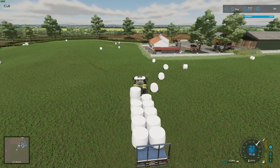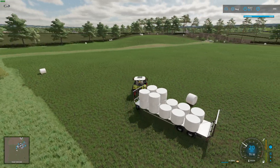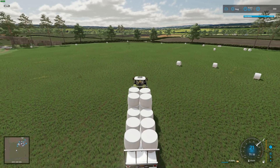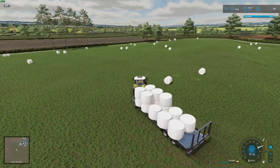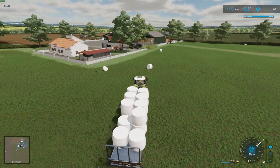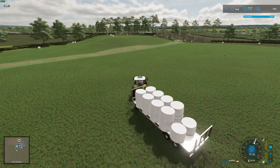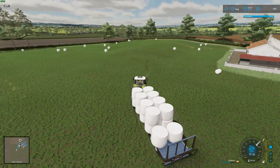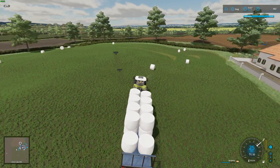Well yeah, there are some flatbeds that you can get, that you can put on the back of a truck, and they're good for picking up bales — especially if you've got awkward spots where you want to put the bales. I'll try and do it legitimately this time — try and reverse it in. I don't think I'll be able to get it in, but...